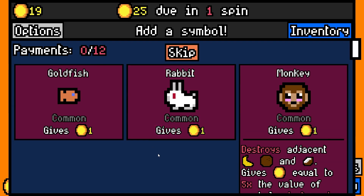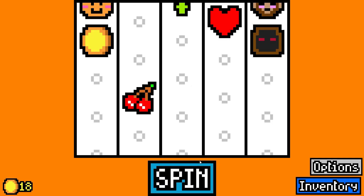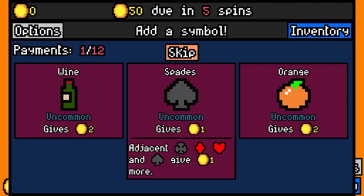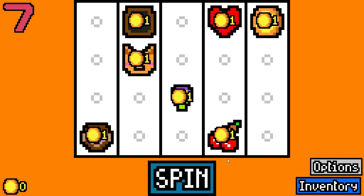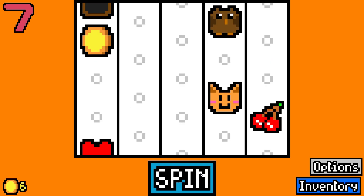I'm going to just be single-minded on this one. Destroys adjacent bananas, coconuts, giving money equal to five times the value when destroyed that way. Let's grab a monkey. This will grab the lucky seven. Come on, cult me up. I guess I'll grab an owl.